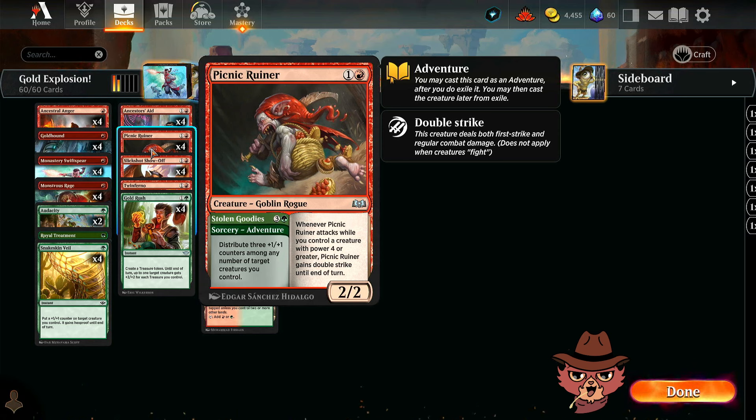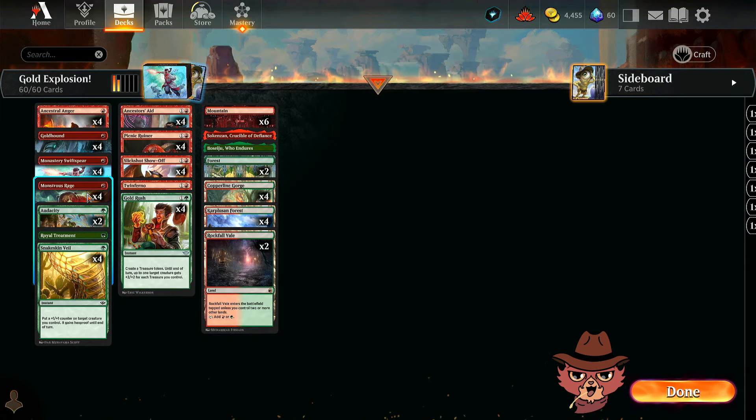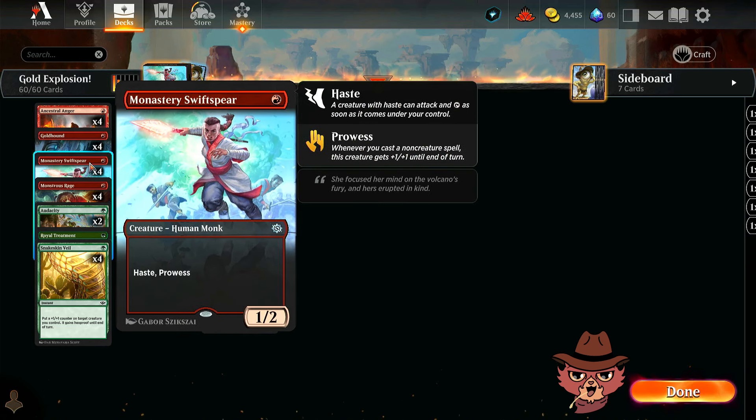This build is very much a picnic ruiner style too. Picnic Ruiner has an adventure side — a three and green sorcery that distributes three plus one plus one counters among any number of target creatures you control. Picnic Ruiner itself is a 2/2 and when it attacks while you control a creature with power four or greater, it gets double strike until end of turn, which is going to be excellent here when you pile monstrous rage and other things onto it.